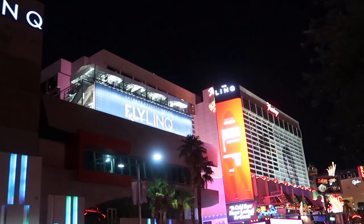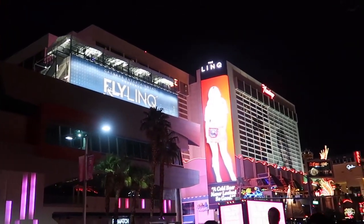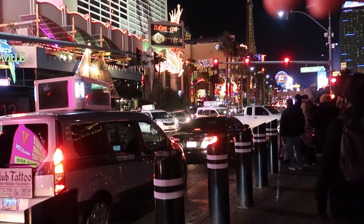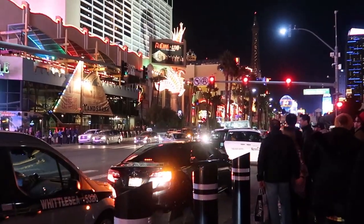If you walk down towards Drai's, the poker room is in an entrance right down there. But if you walk towards the Ferris wheel, in between the LINQ and the Flamingo there's an entrance to the Flamingo about midway on the right-hand side.